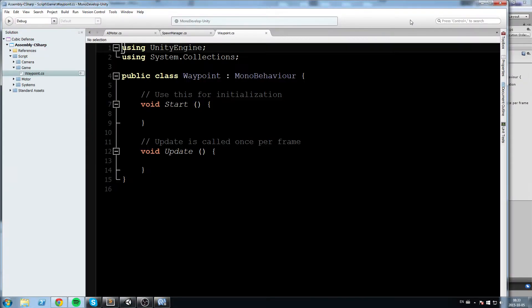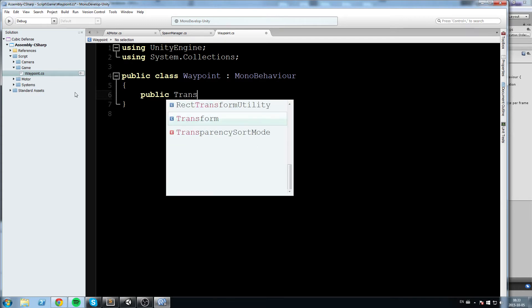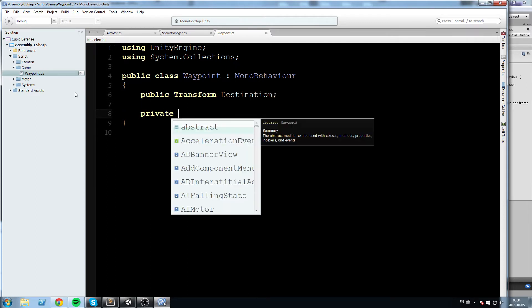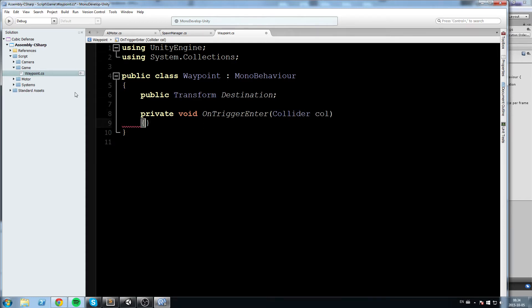Open it up — this one is going to be really simple. Clean it up, then declare a public Transform destination. Just below that, declare private void OnTriggerEnter. Make sure you write this exactly as I wrote it because it is a Unity callback, so if it is not spelled correctly it's not going to work.